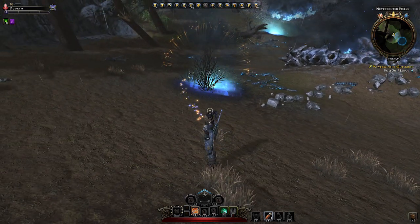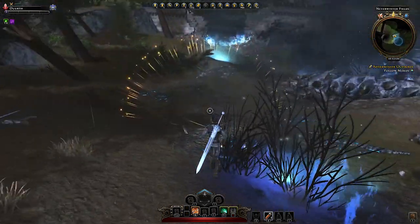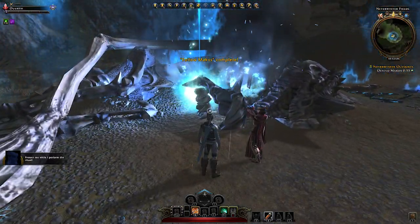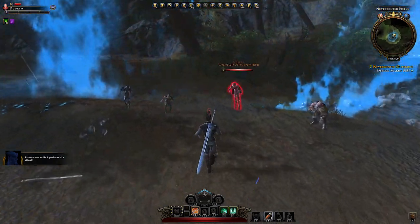Let's find Makos. Where are you? There we go — we have found him, and he does some arcane ritual. We have to protect him.